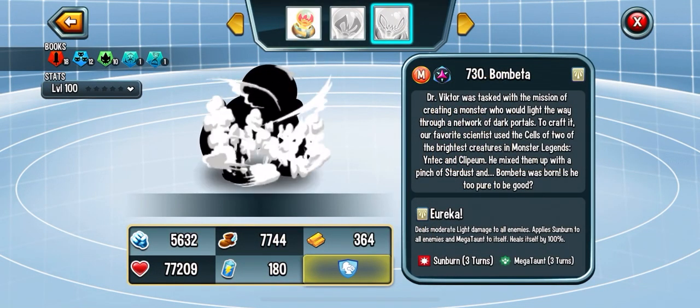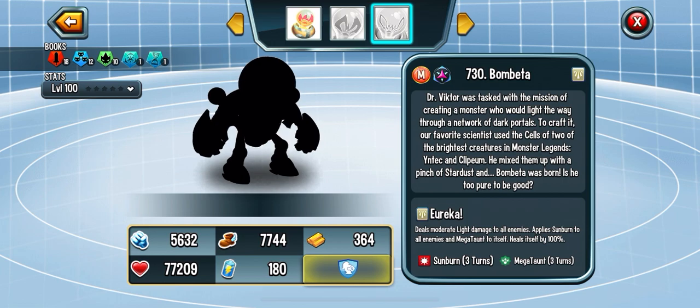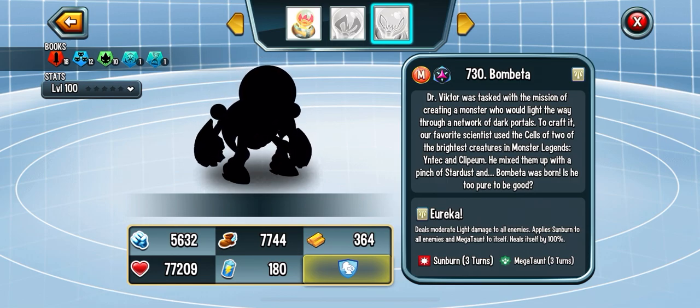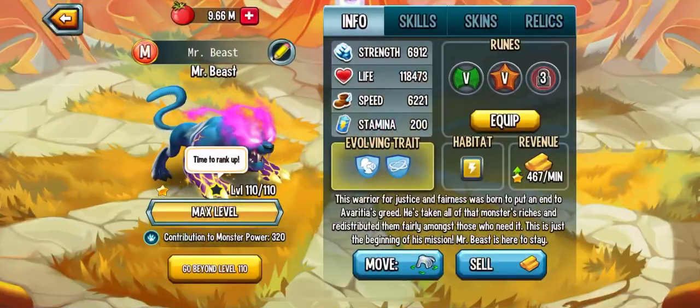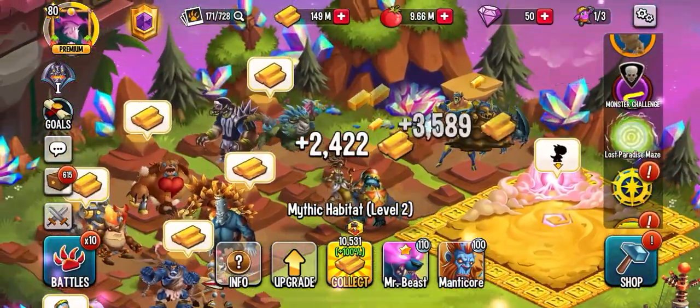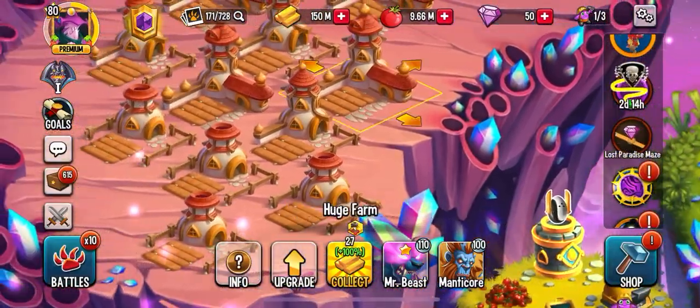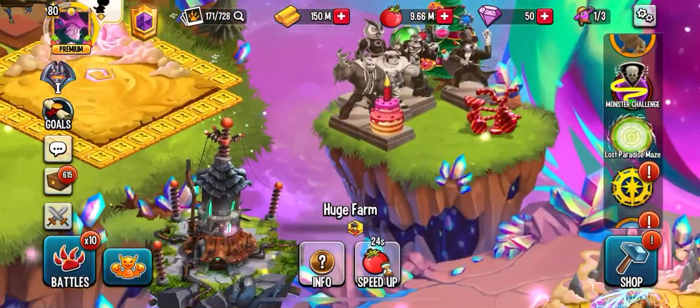Let's look at some of his moves — his mega. Eureka deals moderate light damage to all enemies, applies Sunburn to all enemies, and Megataunt to itself, and heals itself by 100. He'll be able to apply Sunburn like Moon Haze too, so he's basically a combination of Mr. Beast with Megataunt and Moon Haze with her Sunburn — and if he can stun too, he's basically both of them combined. That's why you're breeding them together.